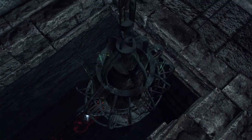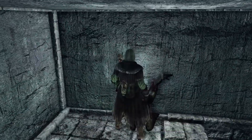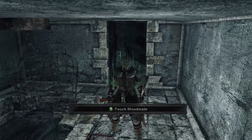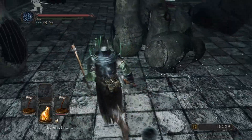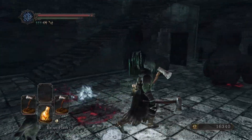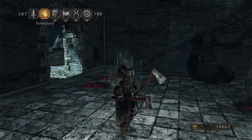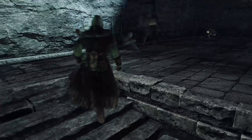I forget what that item is but it's a hell of a drop to get it safely without dying, so we'll ignore it. We've already grabbed that item because we're in another place we've already been. That's right, we've made it back. Pretty sure somewhere in my inventory we've already got a fragrant branch of yore - we should have two at this point. Let's just pop up and talk to Straid.